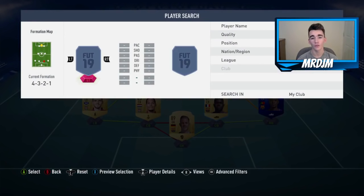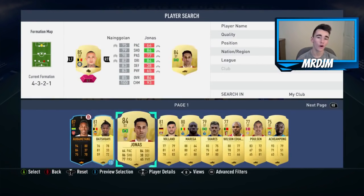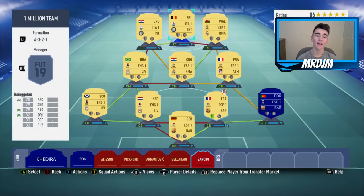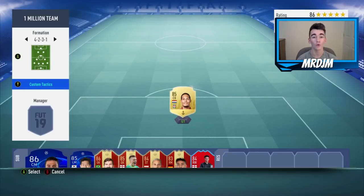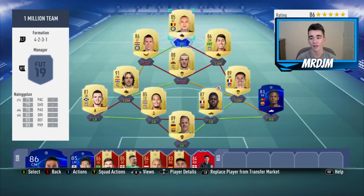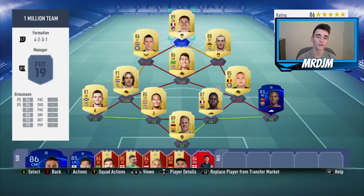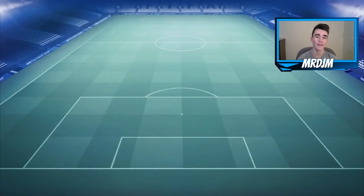Moving on to the striker position, I've actually got Ngolan. He wasn't playing as the striker — he was playing as the other CDM. I think he is a very good defensive midfielder on this game: 83 defending, 83 physicality — two very impressive stats. As you can see, every player is on at least 9 chemistry. All the players would be on 10 chemistry if they did play 10 matches. I did change the formation to 4-2-3-1 with the three CAMs, having Ngolan and Modric as the two CDMs, Griezmann up top, Perisic at left CAM, Bale at right CAM, and Firmino in the middle.